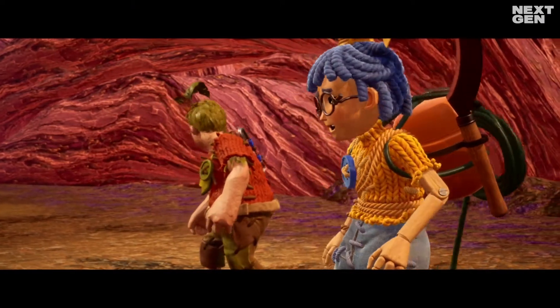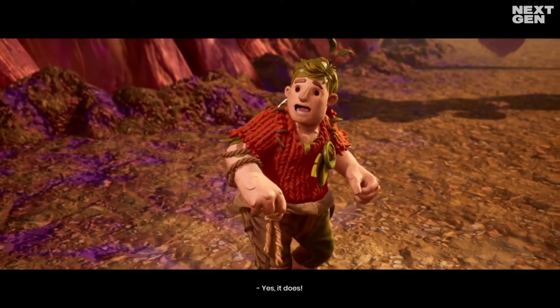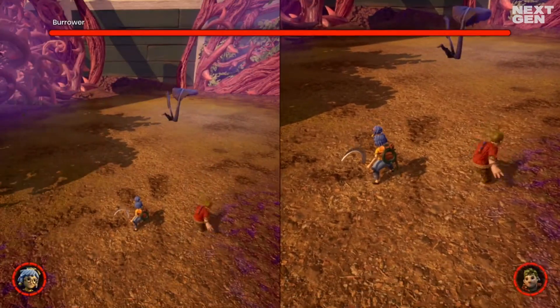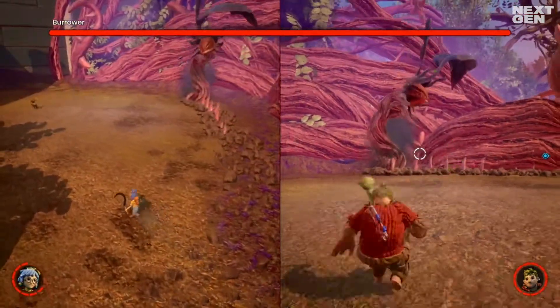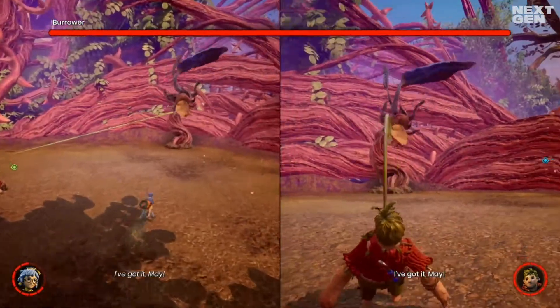Outside in Cody's garden there are weeds to be dealt with, including the angry burrower. This plant hides itself beneath the surface and moves around like a shark, leaving a trail of deadly spikes. The burrower moves in straight lines but pops up at the end of every attack, which leaves a perfect opportunity to take advantage of.